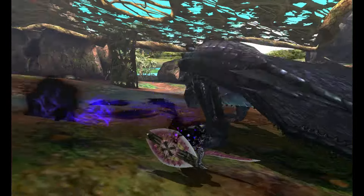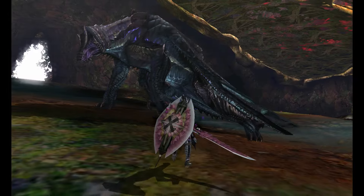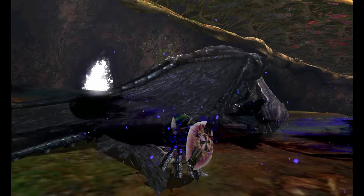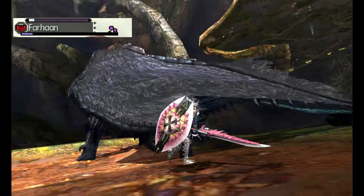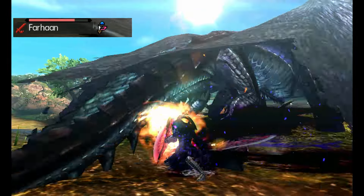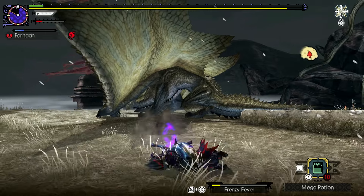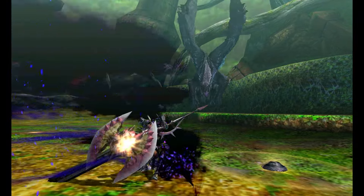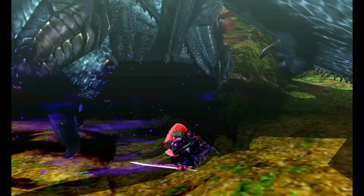In 4 Ultimate, Gore Magala's neutral state has him move around on all fours with his wings tucked onto his back. He tends to attack physically by biting or rushing at you, either head on or zigzagging. He can also fire projectiles that travel along the ground, either singular or three at once. He also likes to spread pools on the ground that inflict you with the frenzy, a status new to this game. If afflicted, you have a limited amount of time to deal enough damage, which will overcome the virus and grant you an attack bonus.